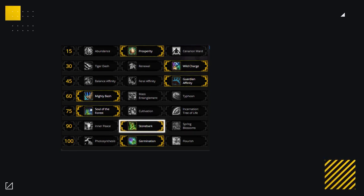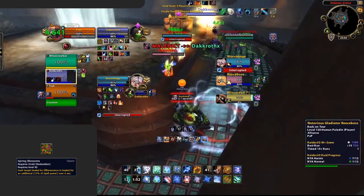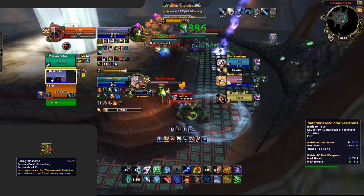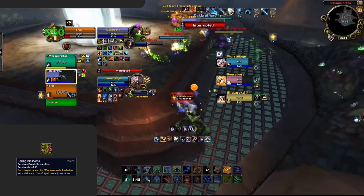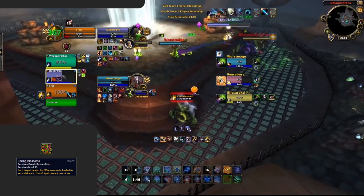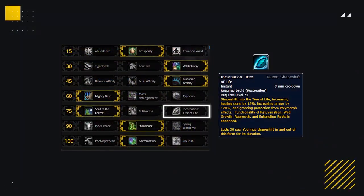The only other talent you'd likely swap on a regular basis is on your level 90 row. Depending on your composition, Spring Blossom can provide a ton more healing throughout the game — but only when paired with either a Shadow Priest or Destruction Warlock, so mainly low-mobility casters who are not going to be consistently moving out of your mushroom. Tree of Life can also be taken instead of Soul of the Forest versus double DPS in 2v2 specifically; outside of that there isn't really a case for it.